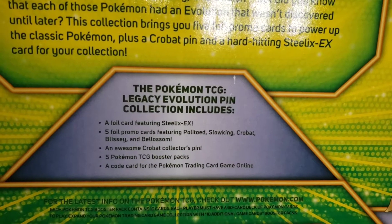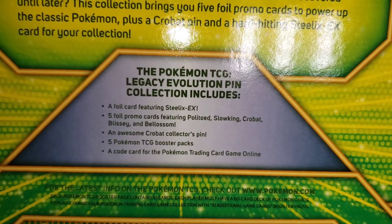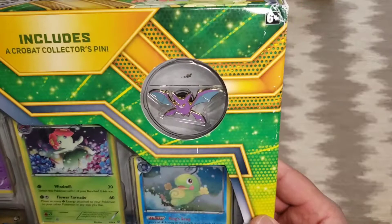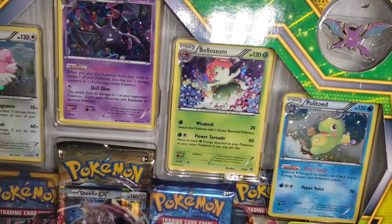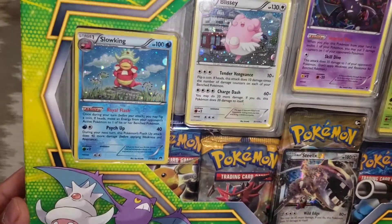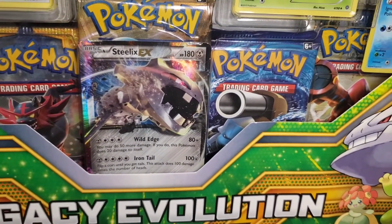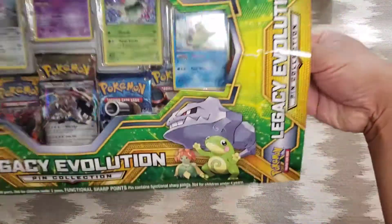Here is what we expect to get: foil cards, Steelix EX foil promo cards, Politoed, Slowking, Crobat, Gliscor, and Bellossom. Also a Crobat collector's pin and five booster packs. On the front side, there's the Crobat pin, Politoed, Bellossom, Crobat, Gliscor, Slowking, and the booster packs, and there is the Steelix.